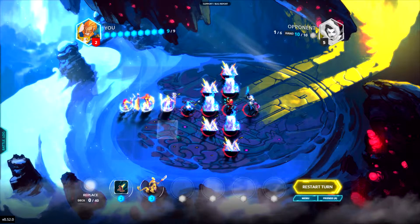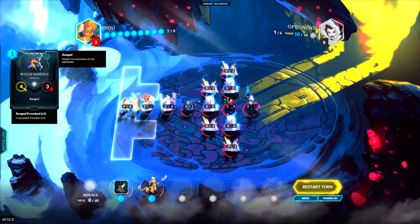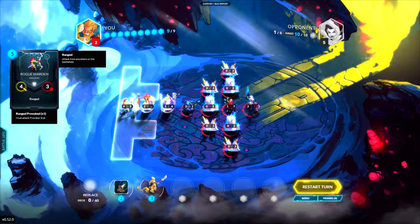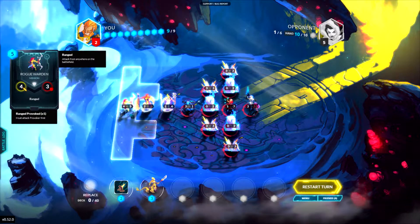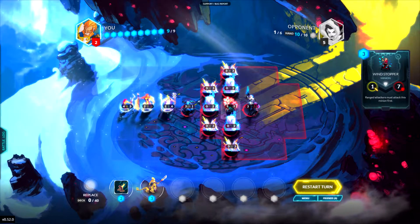Hello and welcome back for another challenge guide. This time we're going to have to shoot the enemy general from halfway across the map. The Rogue Warden is our ranged minion that's going to be performing this task. Don't worry that it hasn't got enough attack yet — it soon will — but we're going to have to get rid of this wind stopper first. This wind stopper will stop all ranged attacks.